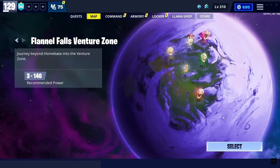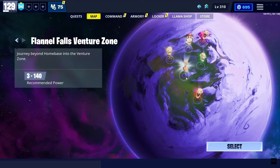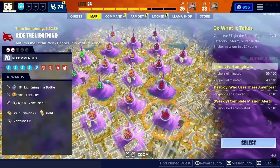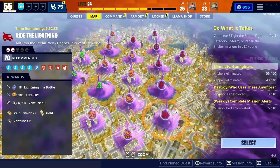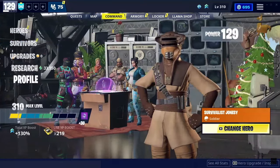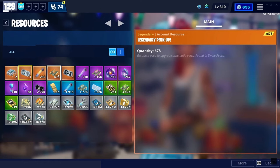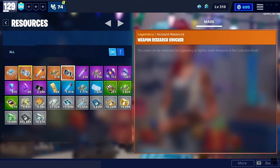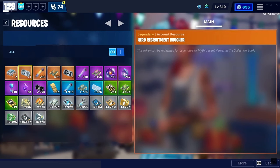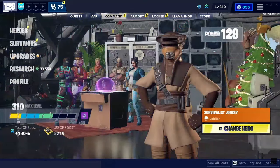Welcome back to the channel. In today's video I'm going to be showing you how to get hero research vouchers. The way these are obtained is from ventures — you can see I already got them. Quick correction: it's actually called a hero recruitment voucher, not a research voucher. My bad — I called it that because you're researching the hero, but apparently it's recruitment. They do the same thing: you unlock a hero from the collection book.